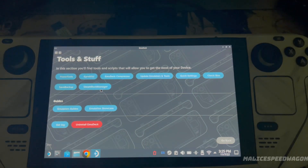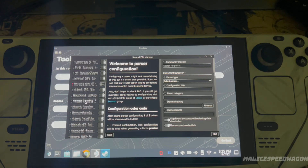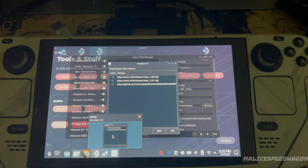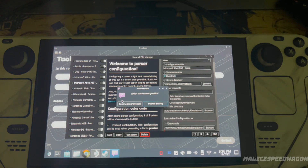You also need to set up the Steam ROM Manager. Make sure this is selected. When it all shows up, you select your SEMU update, then it'll ask which Xbox 360 version you want. I use the Experimental, or you can use the Master — either one doesn't really matter.